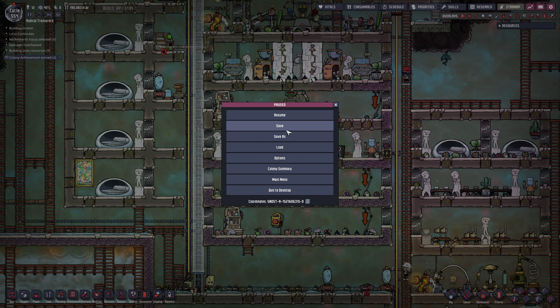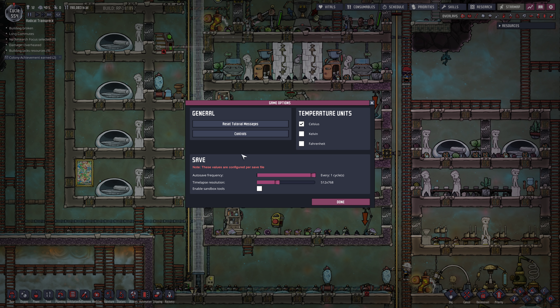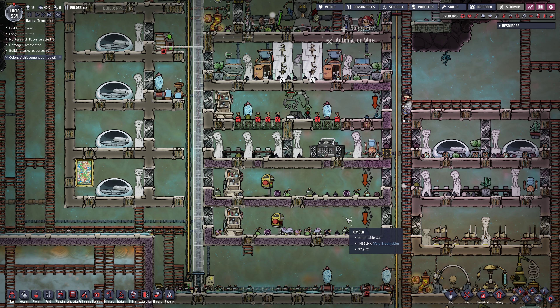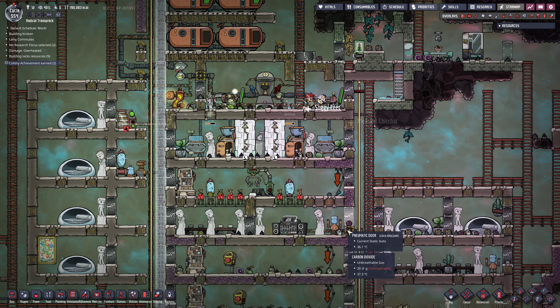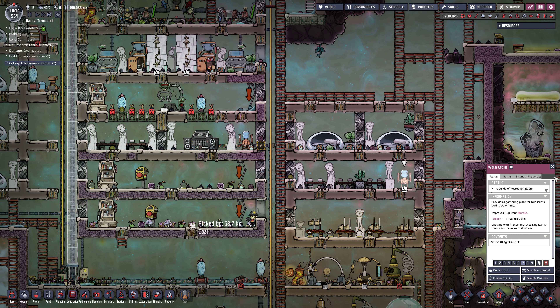Which reminds me - I'm going to change some settings. We don't want to save all the time. I'm going to save every 10 cycles because it's a little bit slow. You can disable the water coolers and they'll still work, so we'll do that.